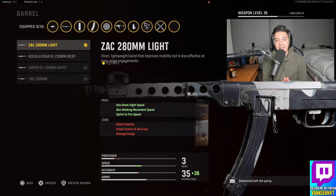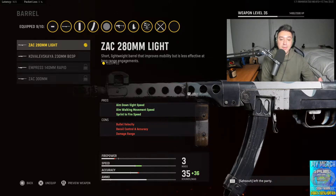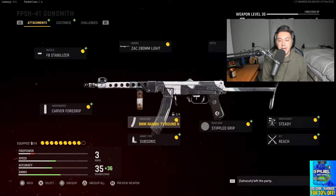Moving on to the barrel, we've got the Zac 20 280mm Light Barrel. Aim-down-sight speed is increased, aim walking speed and movement speeds are increased, and sprint-to-fire time is increased as well. This does decrease bullet velocity and damage range. The reason I'm using this is because I've been playing a lot on Shipment and Das Haus, so bullet velocity and damage range aren't the biggest deal for me on these smaller maps. Once I level this thing up more, I'll throw on attachments to increase those stats.